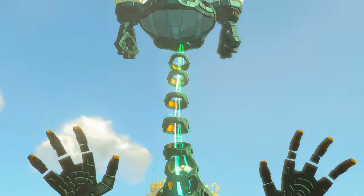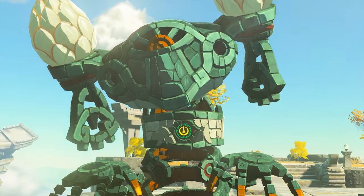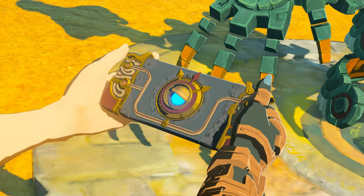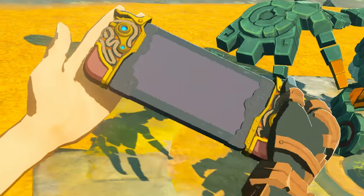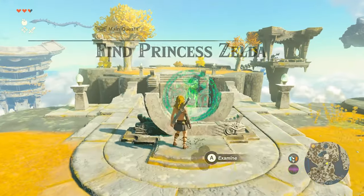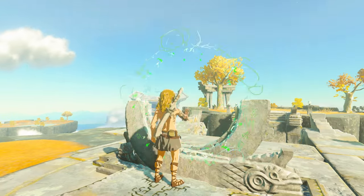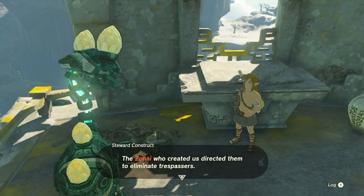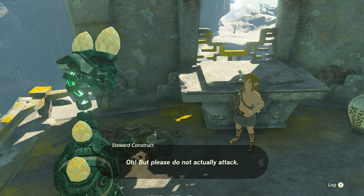This is a construct. Not all of them are friendly, but talking to this construct will give you the Puripad, which is this game's equivalent to the Sheikah Slate, so it's essential. Once you've got the Puripad, activate the bridge nearby by examining the Zonai rune, and then head on to the next set of islands. You can continue to gather supplies here or talk to the other friendly construct, but ultimately, you'll need to dive down to the next set of islands to continue.